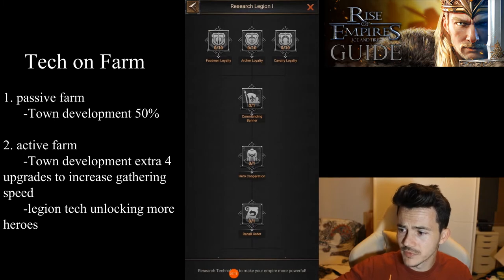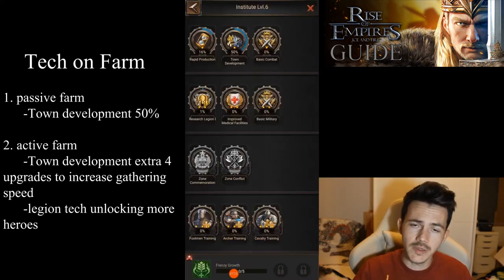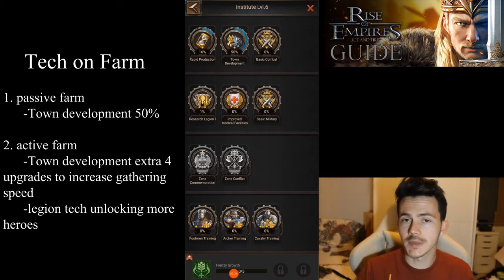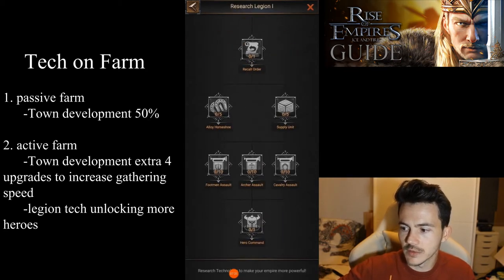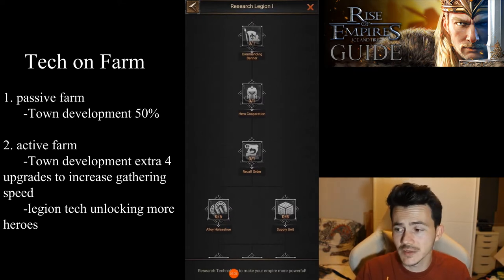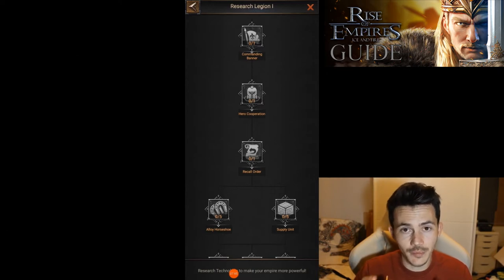Each legion has its own tech. The one thing I would advise you to focus on is getting to the second hero in your legion, because the more heroes you have the more troops you're going to have in that legion, so you can gather more resources. Getting to the third hero is the most efficient but takes a lot of time, resources, and gold — I'd advise doing that in later stages of your farm.